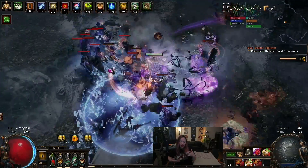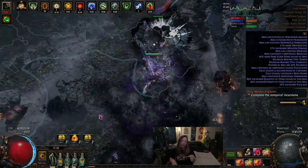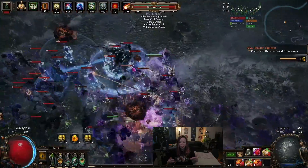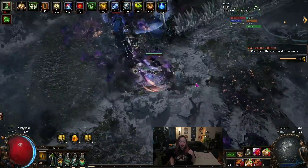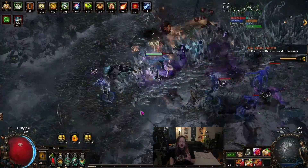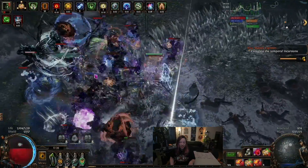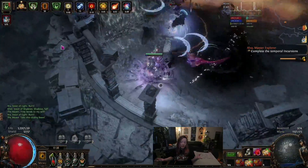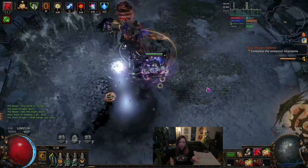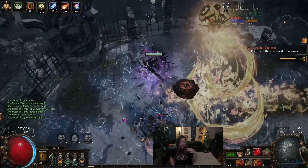My other ring is an Ember Wake because it applies to ignites. I know there's an issue with ignites maybe not applying the highest ignite, however the Ember Wake is still a really great ring. It's also a great target for getting immune to ignite - this build is currently immune to ignite damage because I just have it on the ring as an easy corrupt target. They're like one chaos each, so why not.